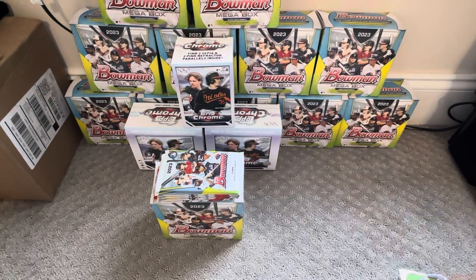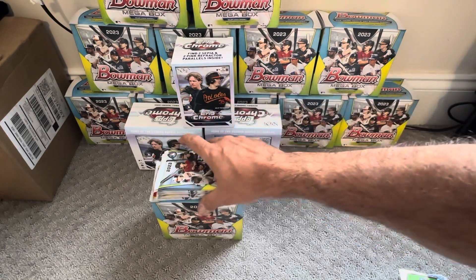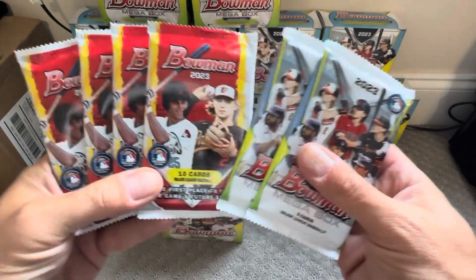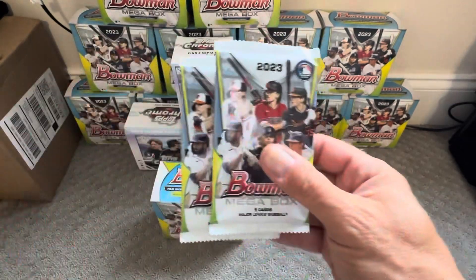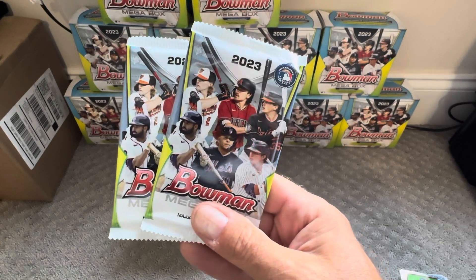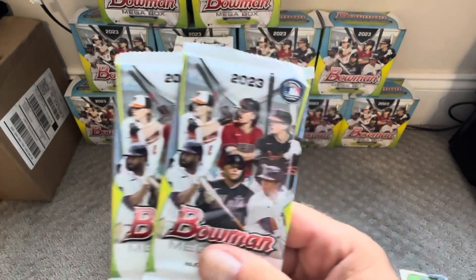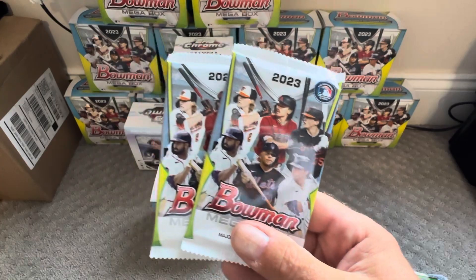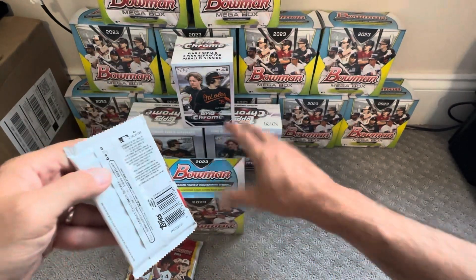Hey guys, welcome to Cards and Collectibles. We're going to open up a 2023 Bowman Mega Box. Each box contains six packs — four base packs, which include paper, and then the last two cards in the pack are chrome. But these are your money packs right here, the Mojo Refractors. I think each pack contains five cards, and that's when you're hoping to find color or autos. Always a cool design. I think this year it's 50 base players and then 50 prospects. But let's start with the base packs in the hopes maybe we pull some good chrome cards.